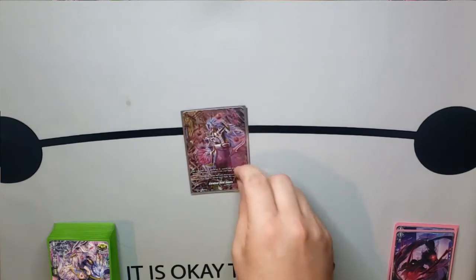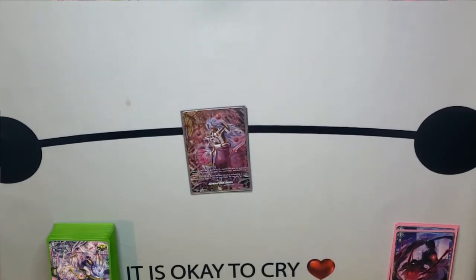The next one in the ride chain is Cardinal Noid Rotus. Whenever we place him on the vanguard circle, we can search our deck for a world card, reveal it, put it into our hand, and shuffle our deck. Normally we're going to be grabbing the grade 2 one, or if we already have two grade 2s, we grab the spot removal in the grade 3.